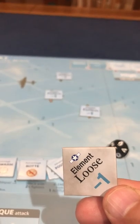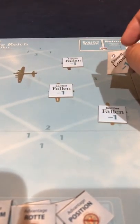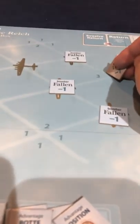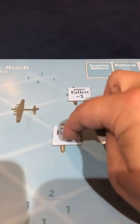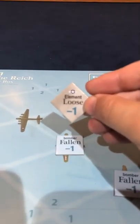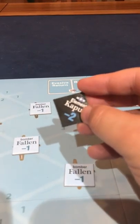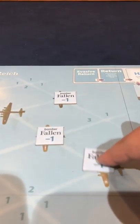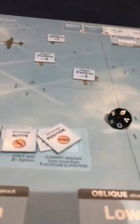Someone might be wondering what the cohesion check does. If you fail it, a loose marker comes on the board and impacts the whole element. It means they're still in formation but loose formation - the threat level numbers for the entire element get a minus one applied. If you have this on the board, all numbers in the entire element get minus one. Cohesion checks are pretty cool. If you fail again, you become kaput and minus two gets applied everywhere. If it happens again, the most damaged bomber gets a fallen token and then it goes back to loose.